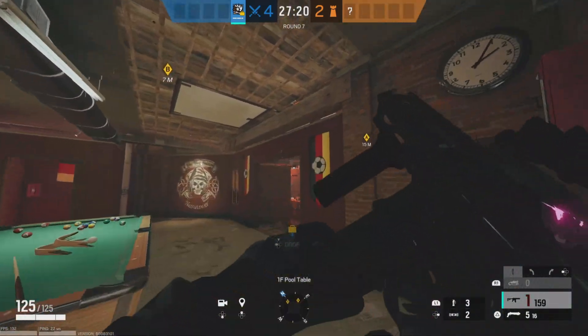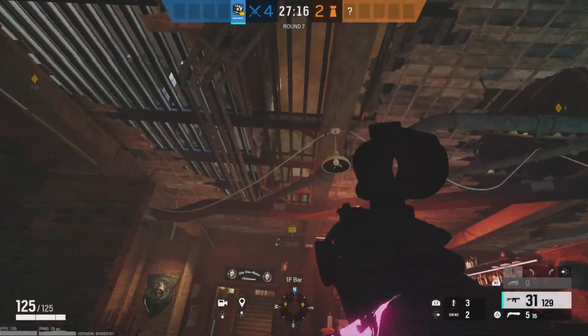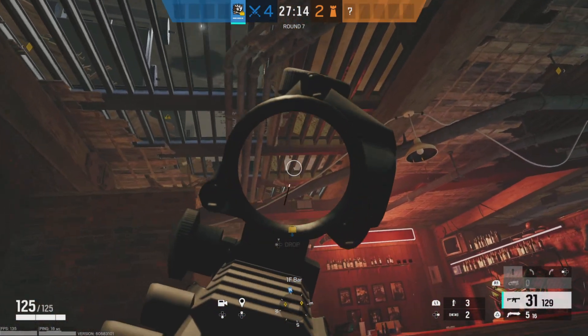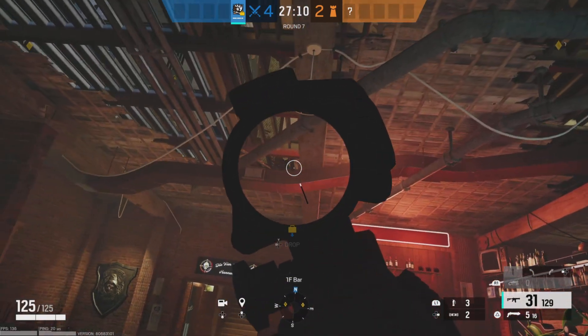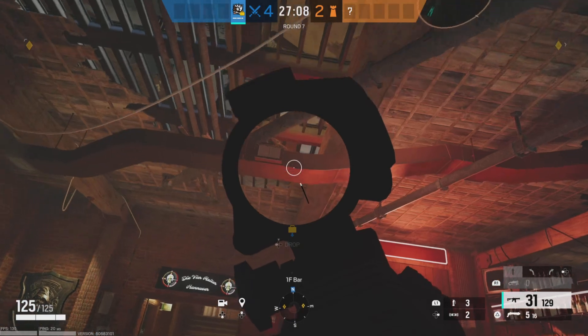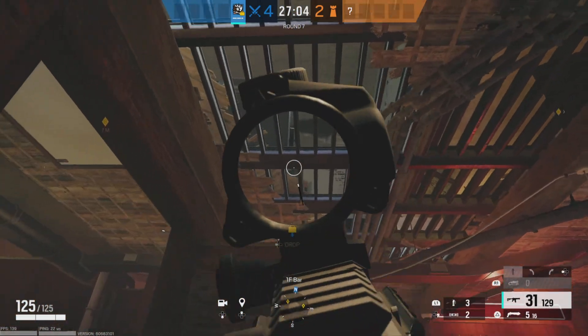Whenever you enter from below, you definitely want to bring a friend. You can see directly into bathroom and into gym, and from that third ram you threw, you're going to be able to see behind the bomb chassis. You've got complete control here — this is very hard to counter.